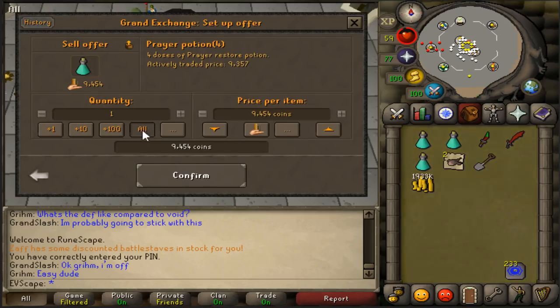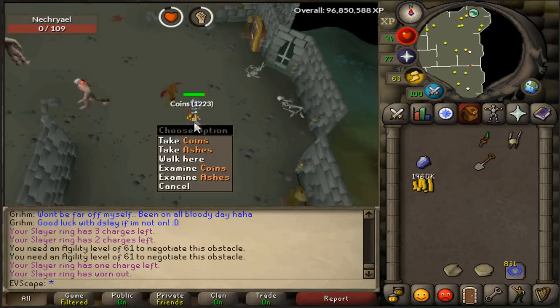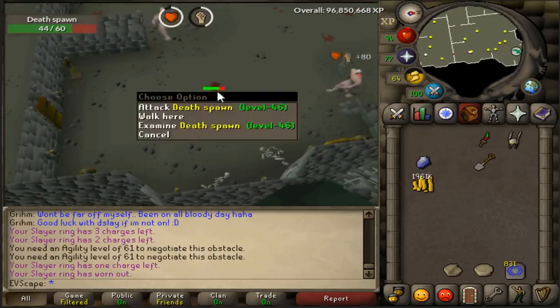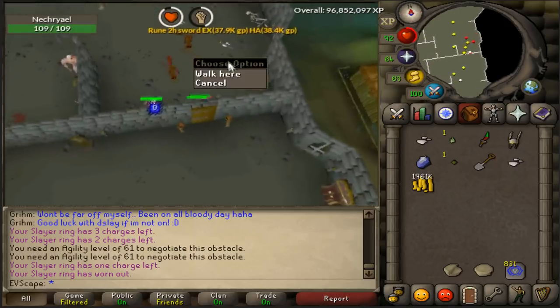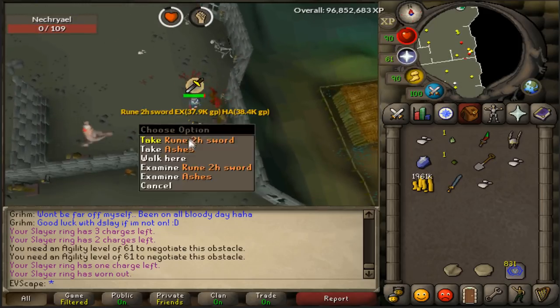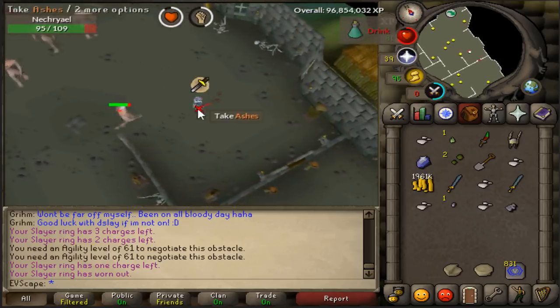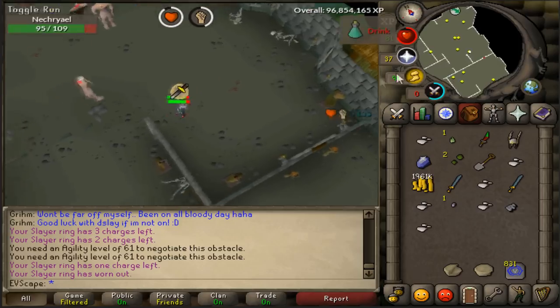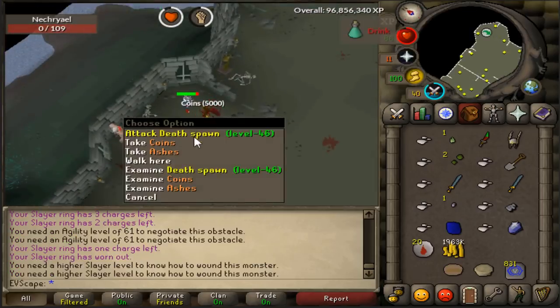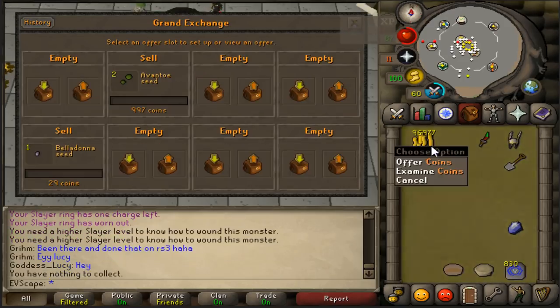Before we do that, I don't need these prayer pots anymore so we can sell them back — and we're getting dangerously close to that whip, ladies and gentlemen. First Necreal: 1.2k coins. Rune 2H Sword — that's a good drop, that's what I'm talking about! Back to back — Tooth Half of a Key! We're making an absolute bank from these Necrals. And the last Necreal — 5,000 coins, not too bad at all. We managed to get 96k total.